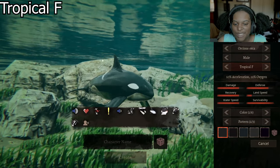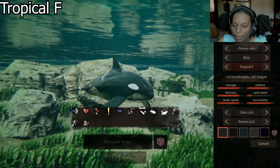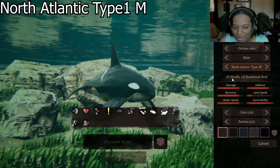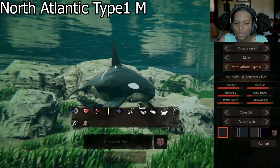Next we have Tropical F, which has a tiny, tiny little tail fin. It's 10% acceleration and 12% oxygen. The fins are back to like normal size, basically like the default. And then North Atlantic Type 1 M is 2% health and 5% bone break heal. He's basically just the chunky Type M, but he's got a chunkier hump here underneath the top fin.